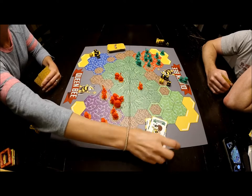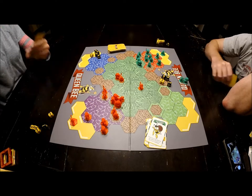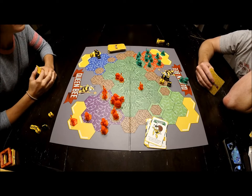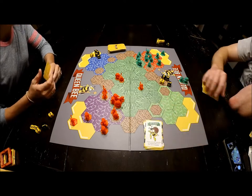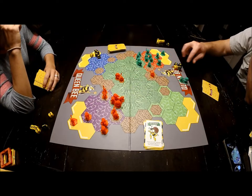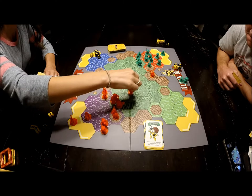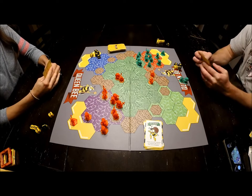I play bee bandit to steal another one of Larissa's cards — she only has two left, now one. I move toward a target, counting three, four, five, and I'm done.